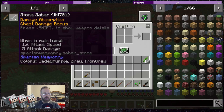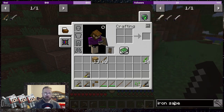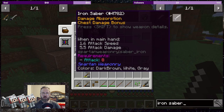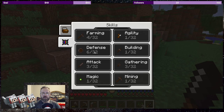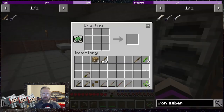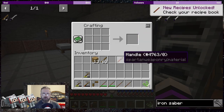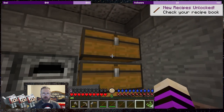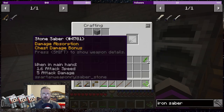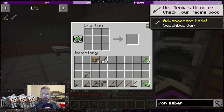Stone saber time. The iron saber is only 0.5 more attack. For the stone saber I need one stick, one string, one handle, and three cobblestone.